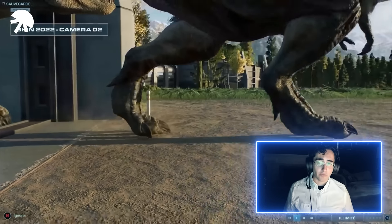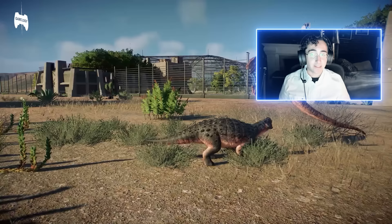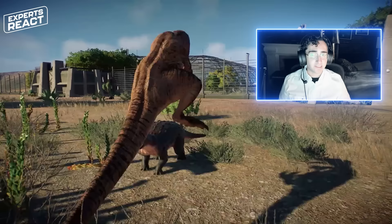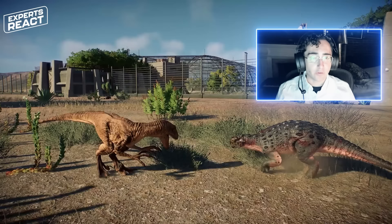Its bite force was so powerful that animals about the size of a human would have literally exploded under the force, all of the bones shattering catastrophically under the bite. And despite Minmi's small size, its dense covering of armor means that if it sat down, it would have probably been almost invulnerable to any attempted predation.